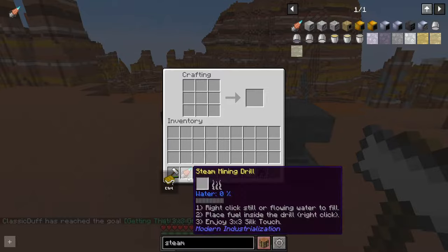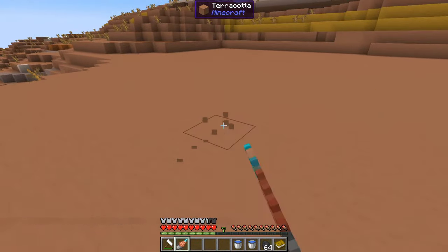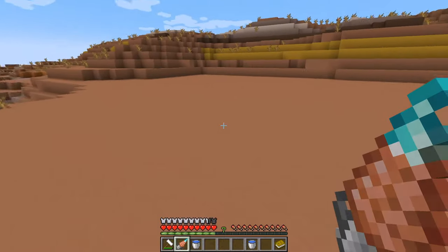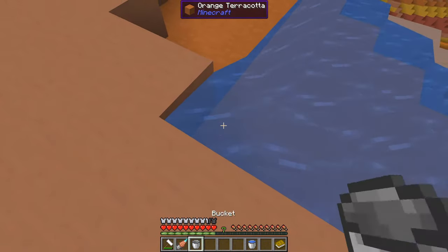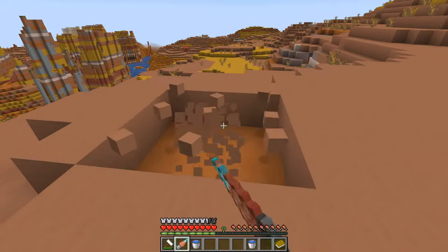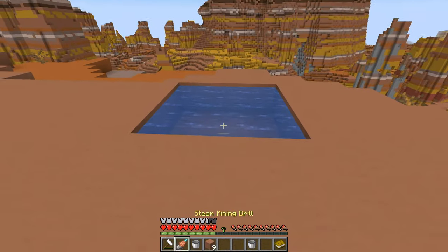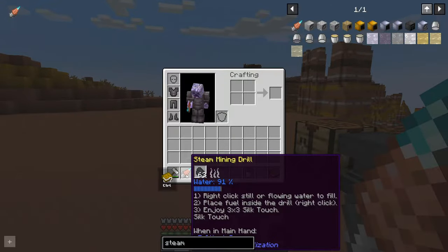This is going to get you three-by-three mining. These drills are kind of interesting — they're slightly different to other ones you've used in different mods. If you just craft it, it doesn't do anything. But you can right-click in a fuel source, and then it's just a matter of right-clicking on a water source, which is the water that gets turned into steam. So definitely worthwhile carrying around a bucket of water. Once you've got water and fuel in there, it's pretty nice to use. I would highly recommend taking a bucket of water with you on mining trips, because it's quite annoying when you're down underground and it runs out of water — even if you've still got fuel, it won't work anymore.